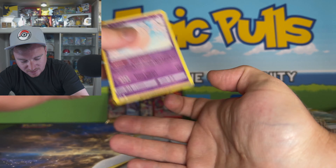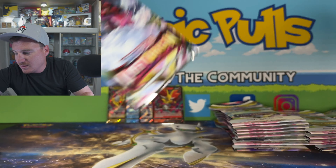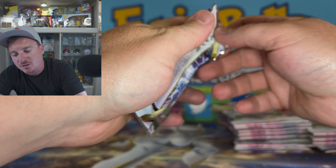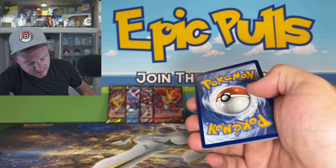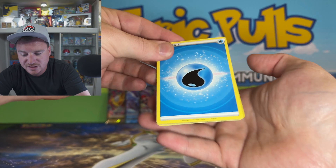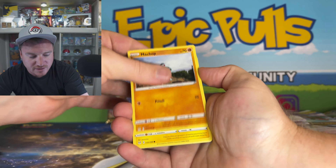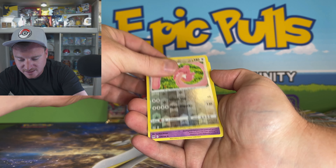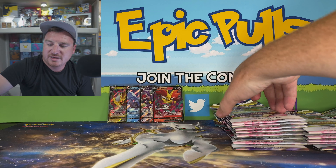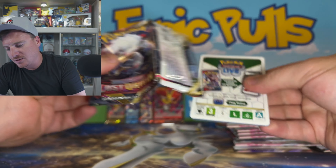Obsidian Flames is coming out — it is just around the corner. Be prepared to open up plenty of Obsidian Flames on the channel. We've got plenty of it pre-ordered and we are going to be ready to go on release week. It looks pretty epic. I think it's going to be the best set released in Scarlet and Violet so far. Let me know what you guys think — do you think it's going to be pretty epic? I think it is going to be a nice step in a great direction for Scarlet and Violet.